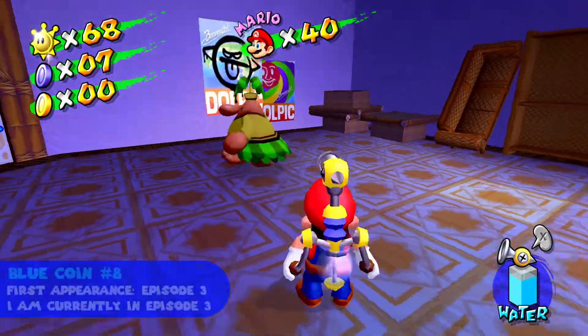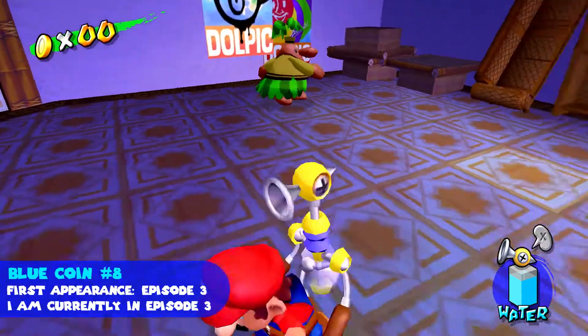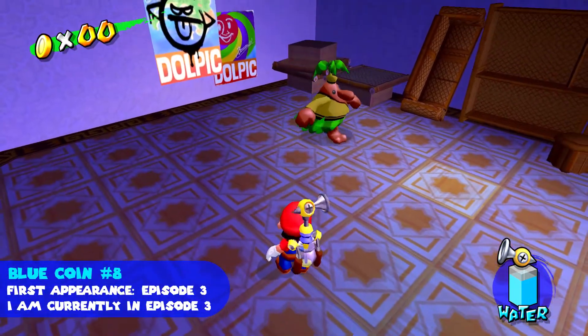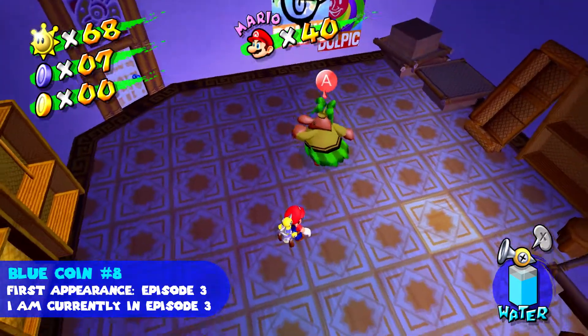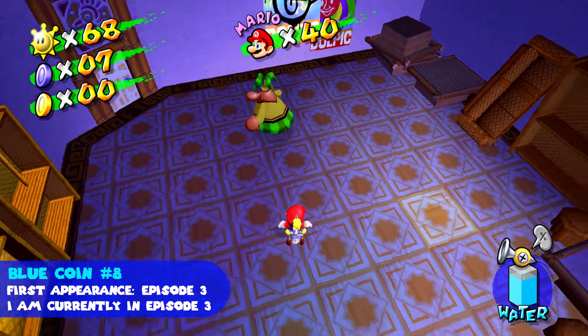The eighth blue coin is behind this picture here, which we have to spray. I'll just quickly go over to get to you. Remember in episode three where you had to go through the hotel to get Yoshi's pineapple?